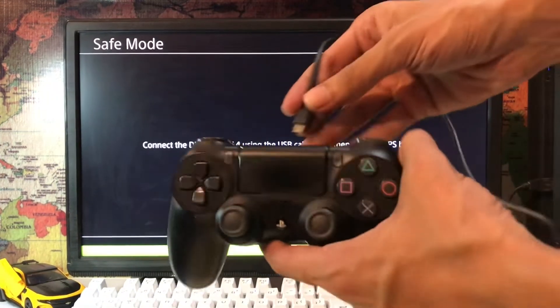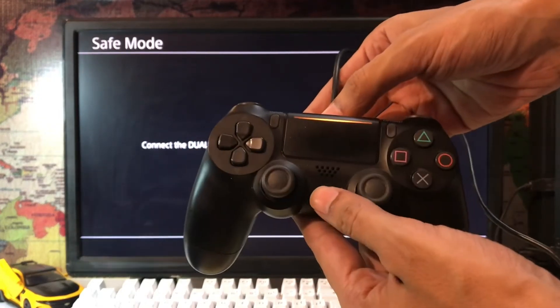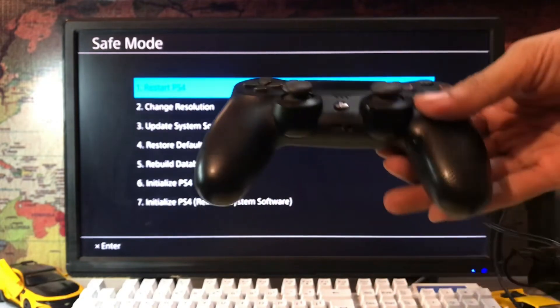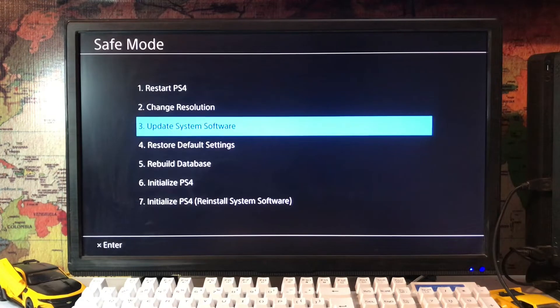Here you get the Safe Mode. You just connect your DualShock to the PS4 with the USB cable, then press the PS button and it will work. Then scroll down and go to the fifth option.